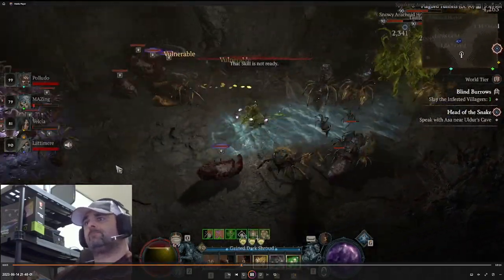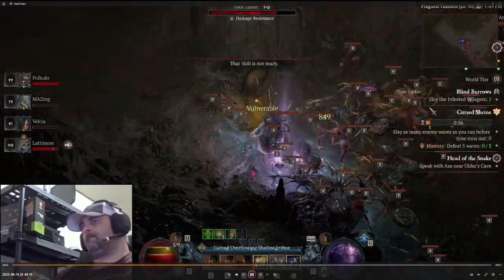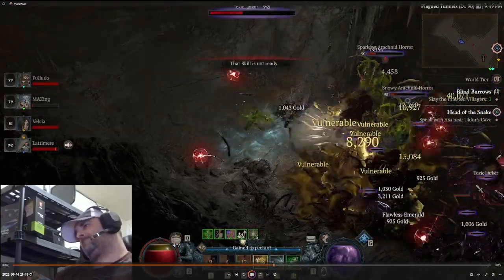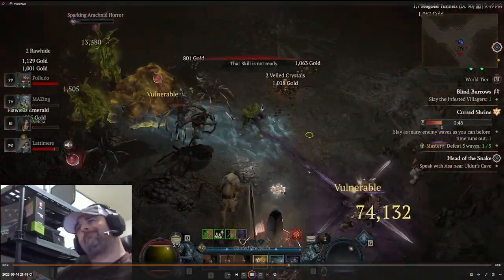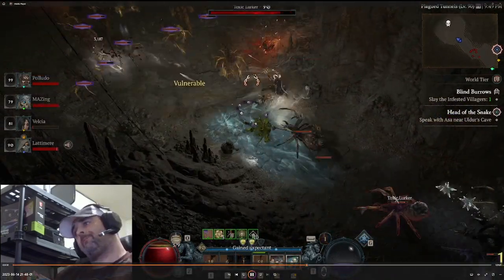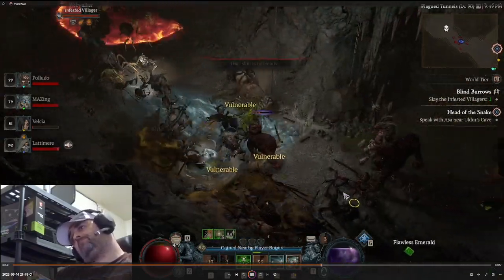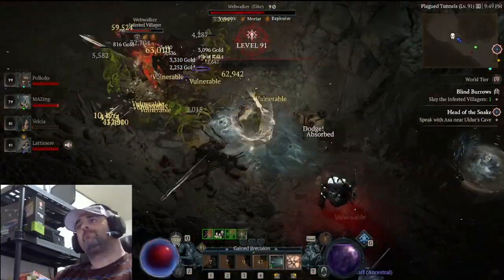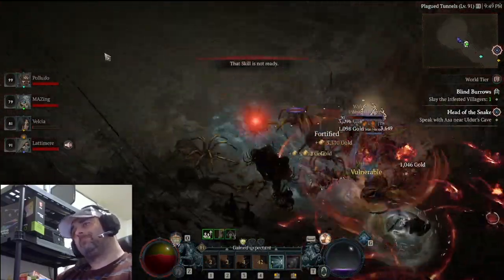If you get four people that know what they're doing — as you can see we're using a 99, a 79, an 81, and a 90 myself — we're just wrecking this place. Big pulls here, make sure you've got your potion on. I'm doing this without a potion, keep that in mind. If you look at the bottom of the screen I've got no potion on. Right now we're coming up on the last Infested Villager. The rest of my team is on the other side of the map clearing up. The third guy is heading up to the doorway, getting ready to go. I just popped 91.